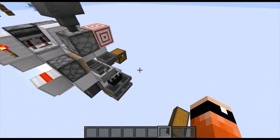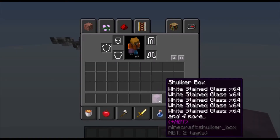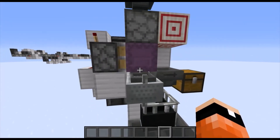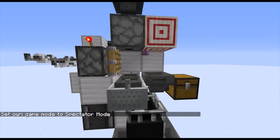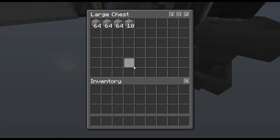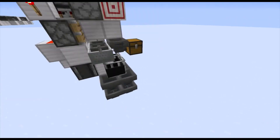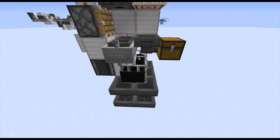The build is done. From the top you can have whatever hoppers you want for the input of shulker boxes. As you can see, if you take a shulker box full of items and pop it in there, the shulker box gets dispensed, the items get sucked out very fast, the shulker box ends up in this chest, and the items end up down here. You can make this system even faster by adding more chains of hopper minecarts going down.